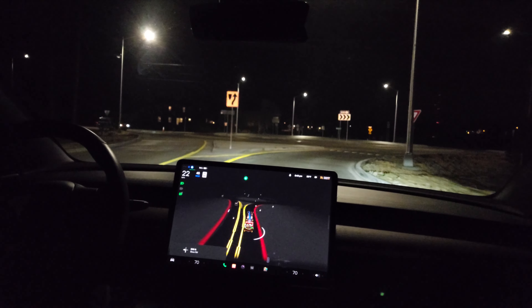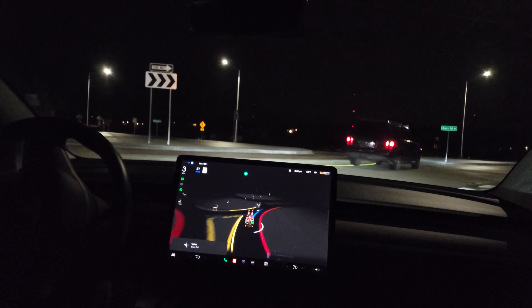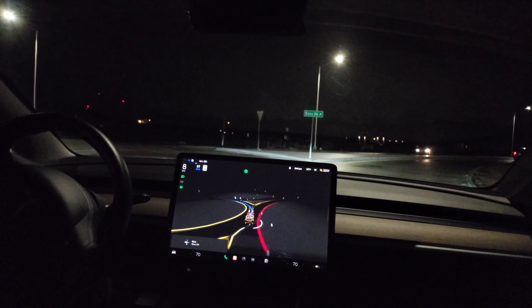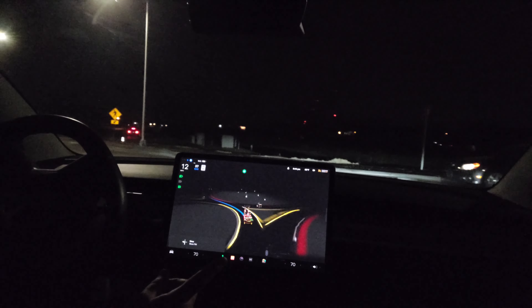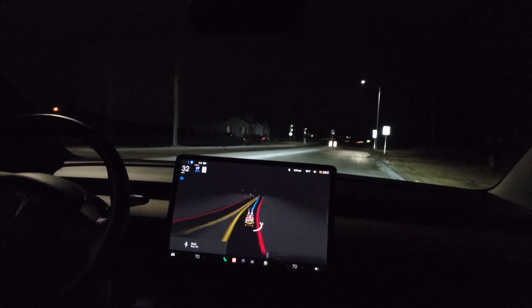Starting with the first roundabout — as you can see I'm entering and there's traffic in the roundabout so the car stops. It does continue to creep forward without pulling completely out into the lane. However it keeps creeping but doesn't actually want to move, so I have to press the accelerator to continue into the roundabout. Then a car approaching the roundabout comes, I let off the accelerator, and the car tries to stop again to yield. It also moved very close to the left-hand side of the lane because it was afraid that car was approaching too fast.